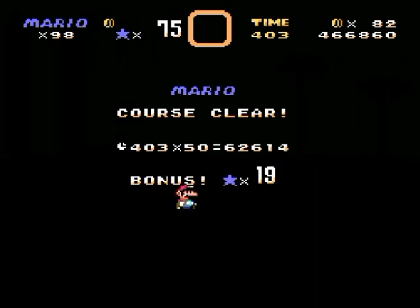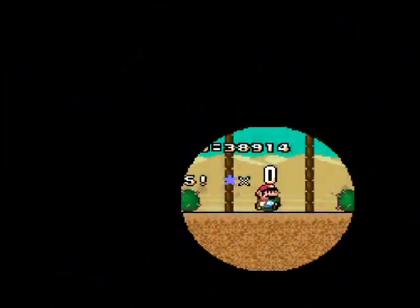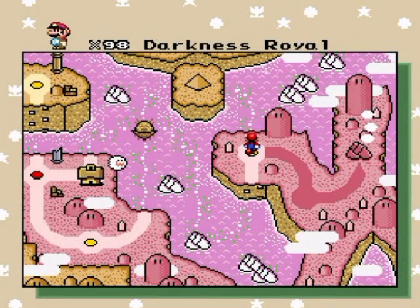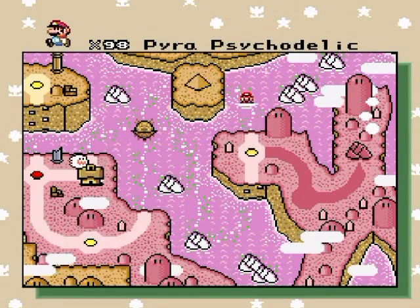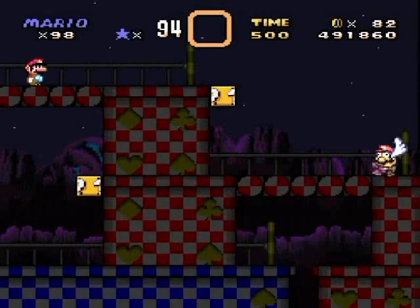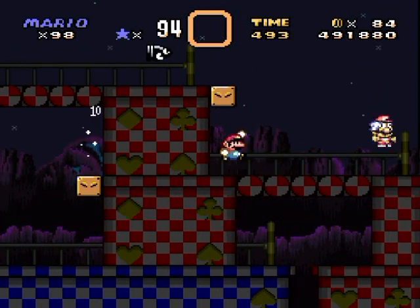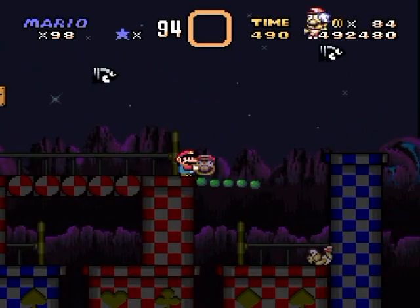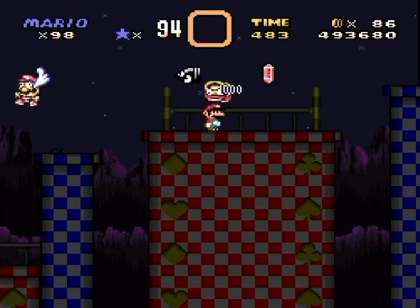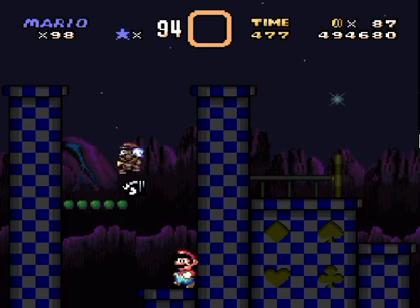Yeah, another level bites the dust and we can move on — there isn't any secret exit. On to another yellow level. Well, this level wasn't yellow, it's more like beige-ish. Darkness Royale — more like a beige-brown hybrid because it's got the shading and the lit side of the pyramid. But as you can tell, this is another sort of familiar-looking level, isn't it, Chaos Complex viewers?